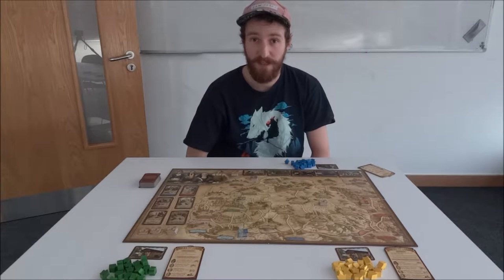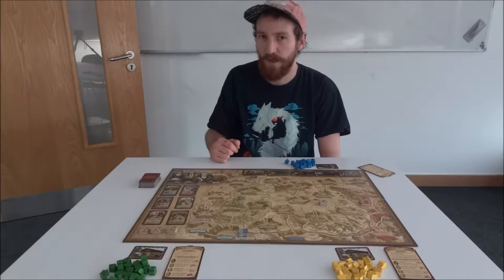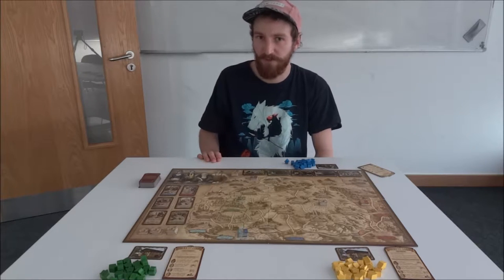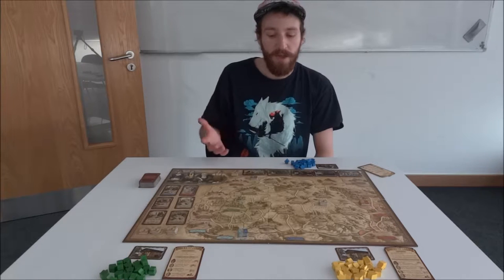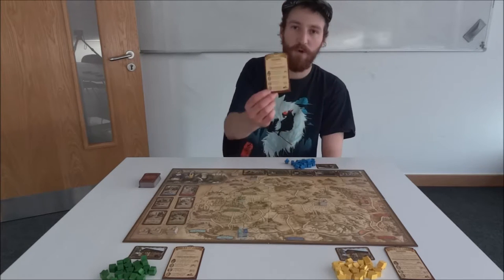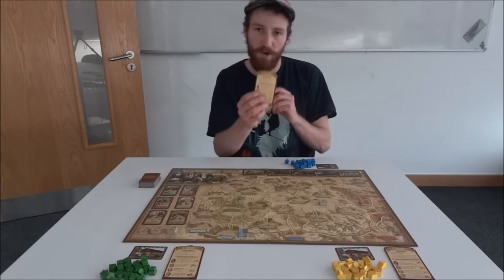Your turn consists of a number of phases. The first thing you have to do is pick a city card from the six that are available. The second thing you have to do is play a city card from your hand into your current route. At the end of your turn you can choose to close your postal route if you wish, and you can also take the help of one of the four postal officials, but you can only do that once a turn for any one of them.